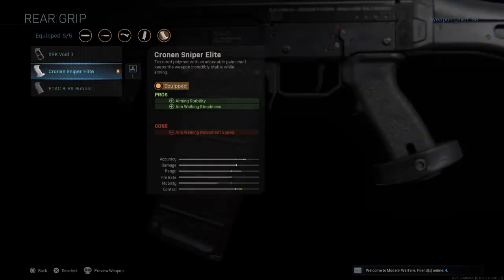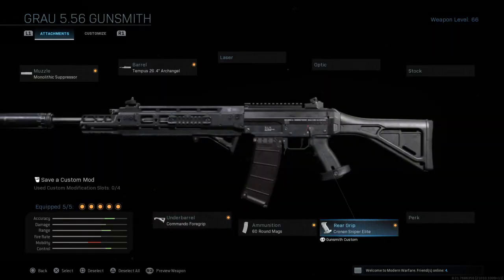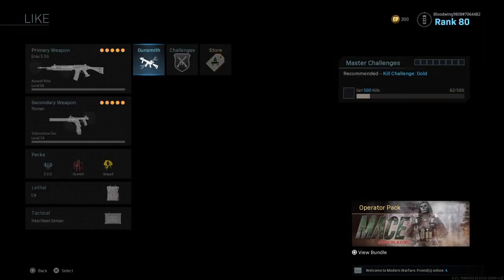And then finally the rear grip, which is the Cronin Sniper Elite — definitely worth doing it. And honestly guys, it is one of the best guns in the game for long range and medium range. For close range it's not the best, and that's why you'd have another gun.